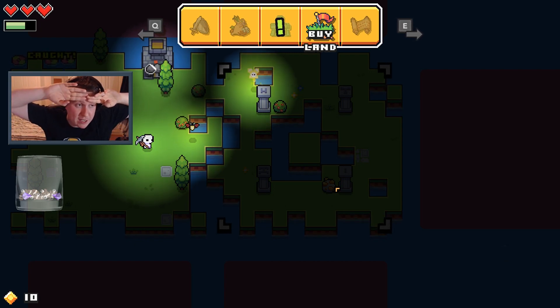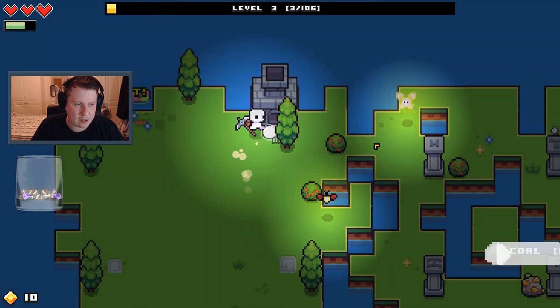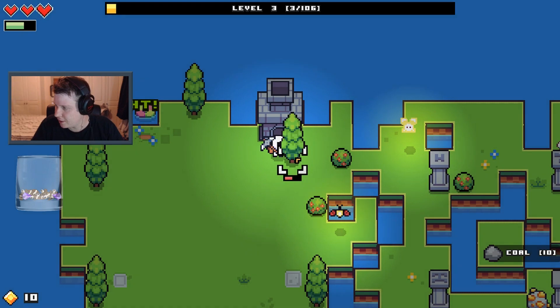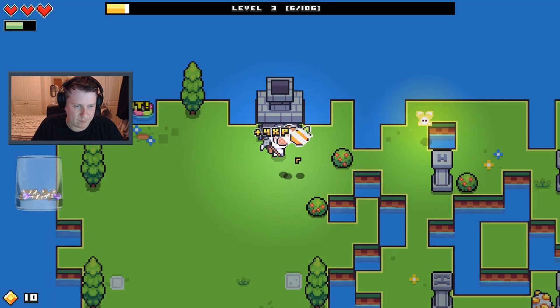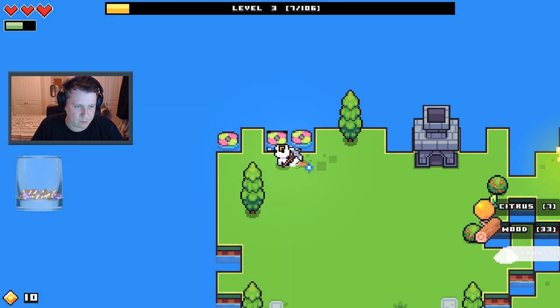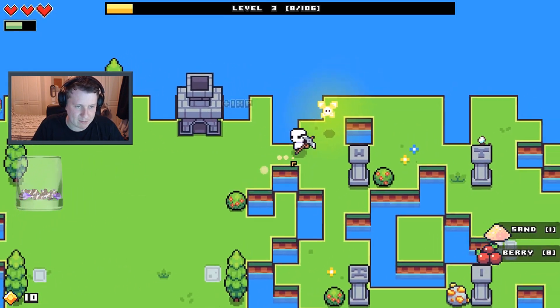Oh, it's procedurally generated! So like, when I first built over here there was a huge treehouse with an old druid and he gave me a quest, but now it's totally different. This is Forager — the game we're doing In The Tub With tomorrow. It's so fun, I love it. I didn't know it was procedurally generated — this makes it even cooler.